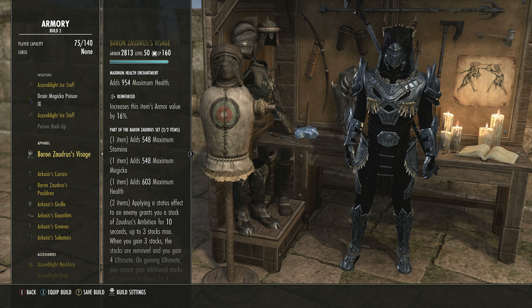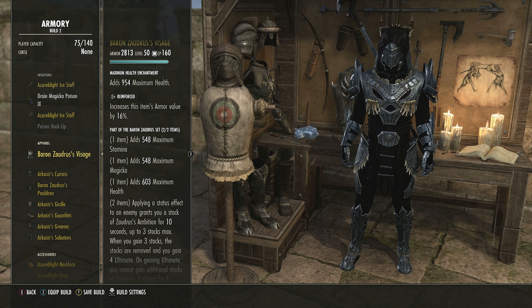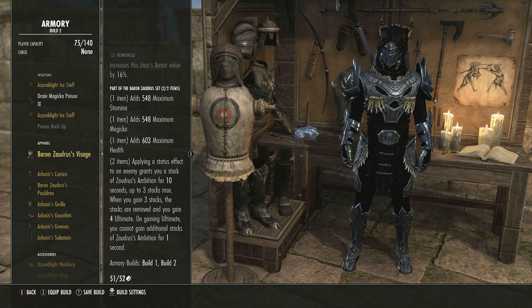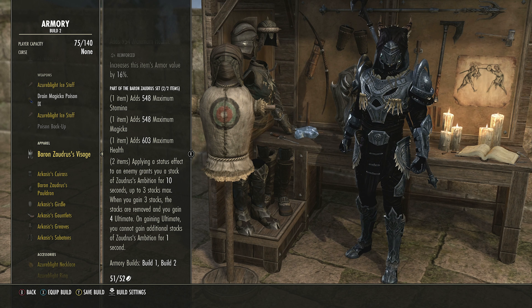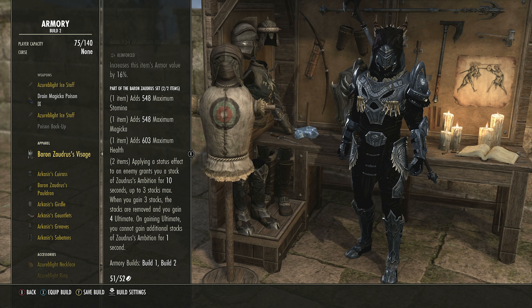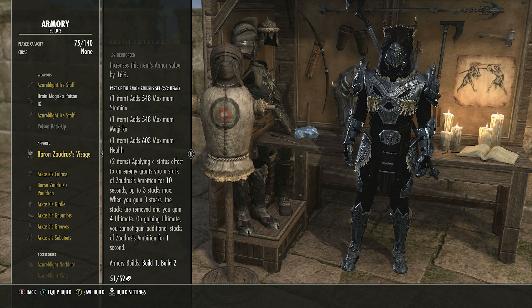The monster helmet is Baron. This gives you three stats — about 500 to 600 of each rather than the usual 1k, but you get all three. Every time you apply a status effect — a new one on any target, same or different — you get a stack, up to three times. When you hit three stacks you gain 4 Ultimate, then there's a one-second cooldown and you can do it again.